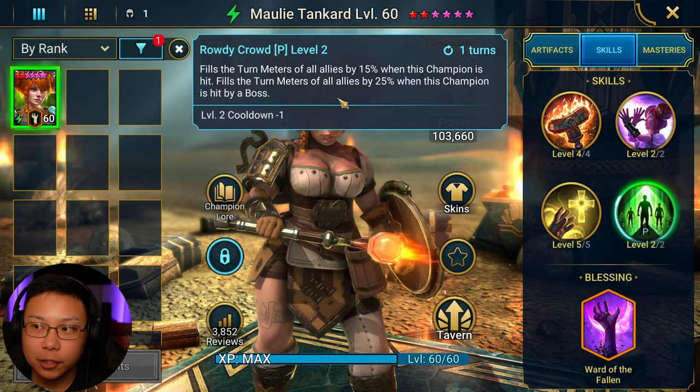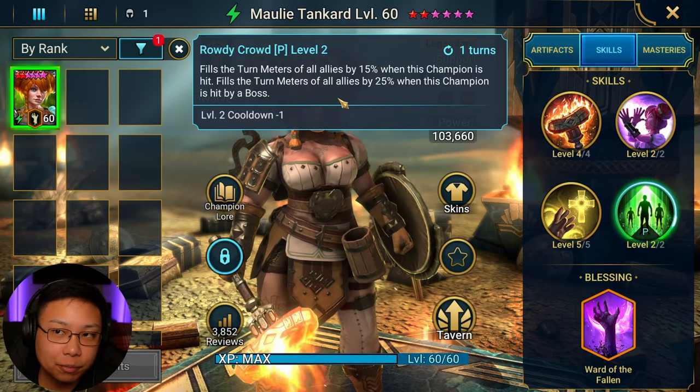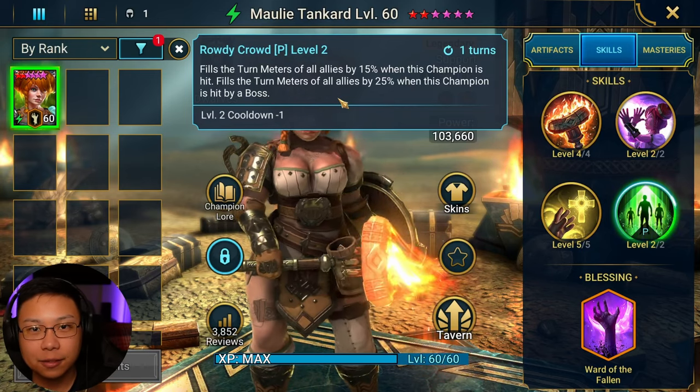Provoke with Reflect. And then fills the turn meter of all allies by 15% when this champion is hit, and fills the turn meters of all allies by 25% when this champion is hit by a boss. Molly used to be the absolute sauce in Arena, and I'm not saying that she's not, but I would argue that maybe she lost some of said sauce because of Tormund.